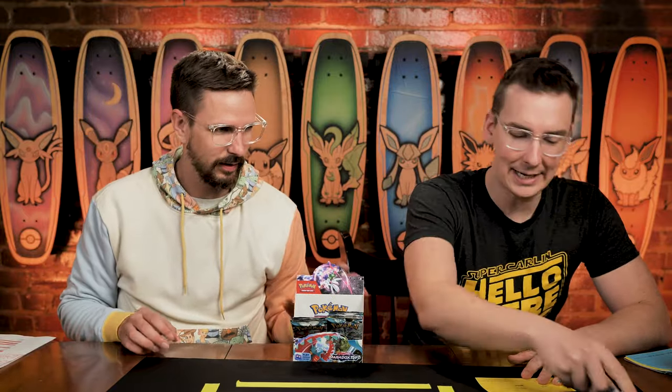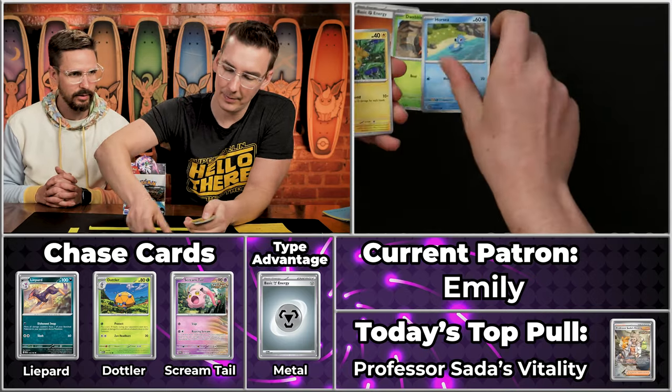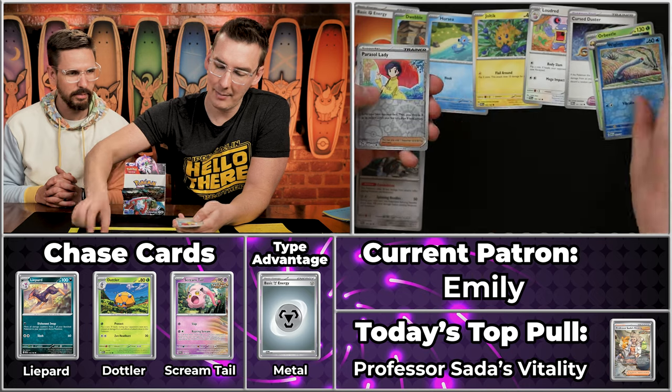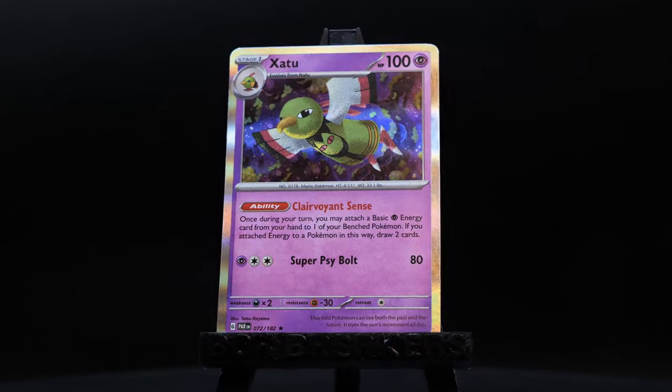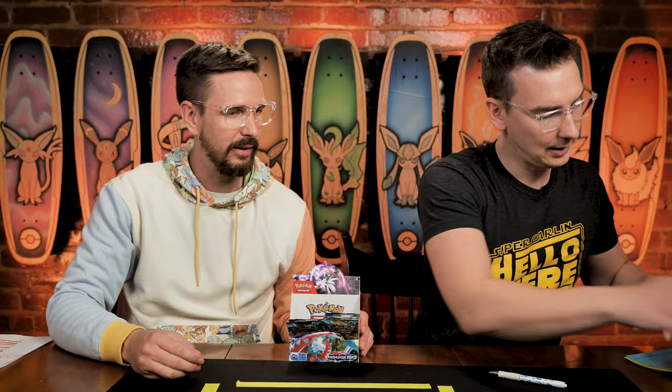The mod curse has been broken and Emily is another mod — let's see if Emily Stock is about to pull something cool here. We've got the Raucous Pummeling energy — nothing there. The Dwebble, Horsea, Joltik — that's a tick — Ferrothorn will score, Curse Duster, Orbeetle, Wigglett, Parasol Lady, and Zatu. Just two points for Emily Stock. Thanks as ever, Emily, for being a mod for us. Thank you for your continued moderation of the Discord.